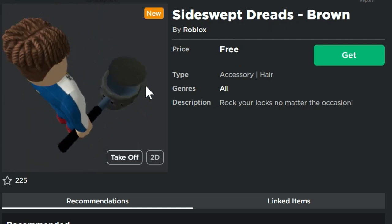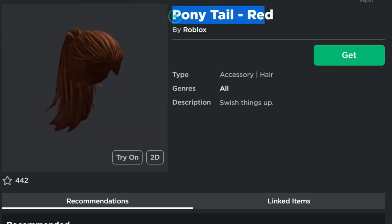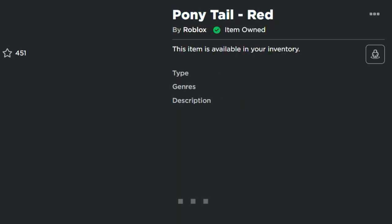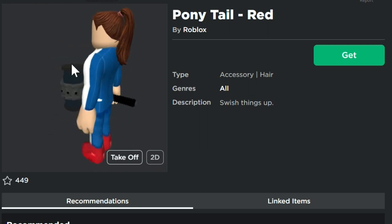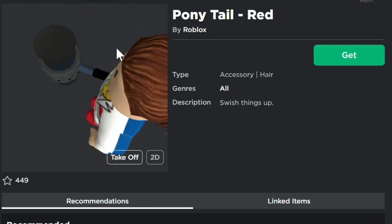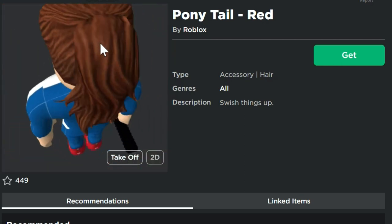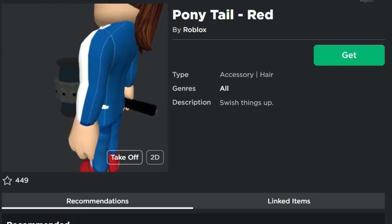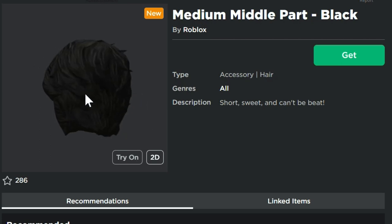This one looks pretty cool — a little short for my normal avatar but it seems to work. Next one is the ponytail in red. Same thing, just click get and you can get that one for free. It doesn't quite fit my character — seems like it would look better with some ears or something, maybe some anthro packages. But it's free, so you can't say no.